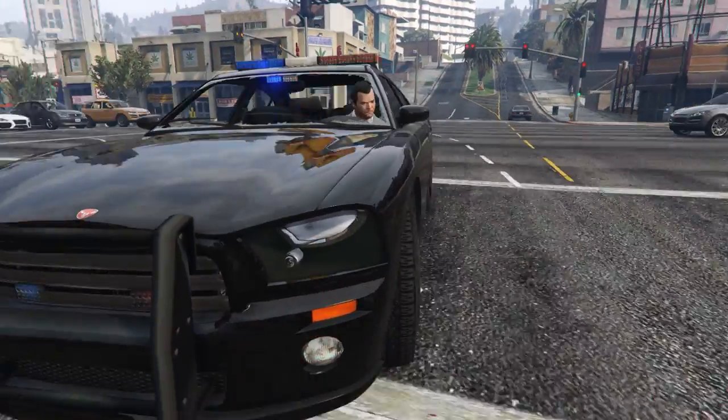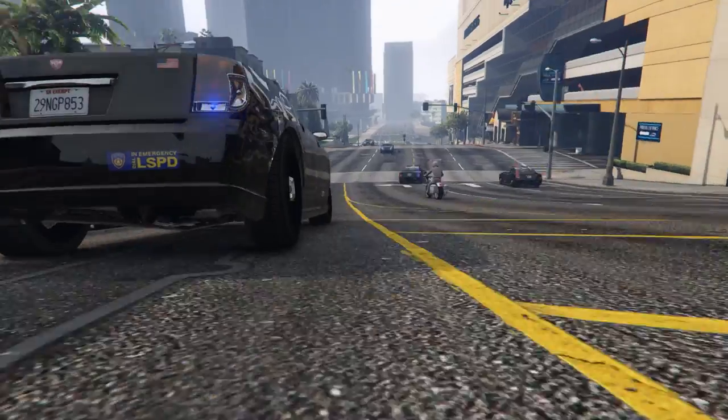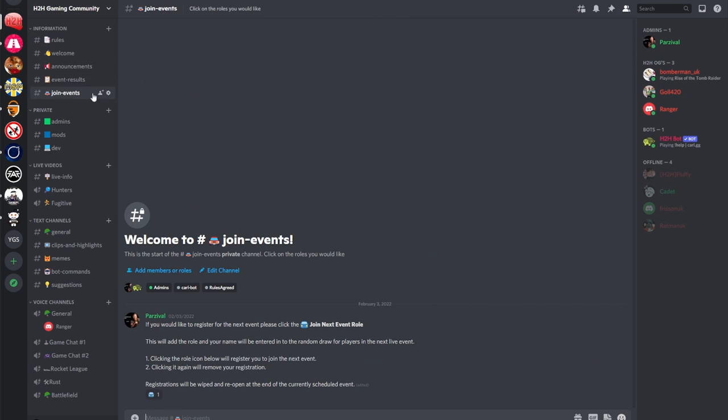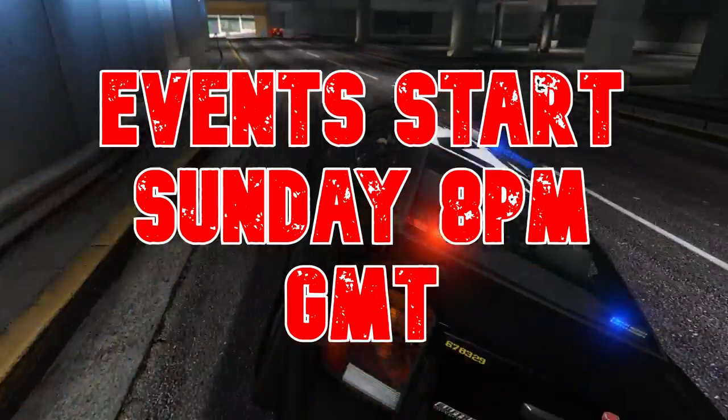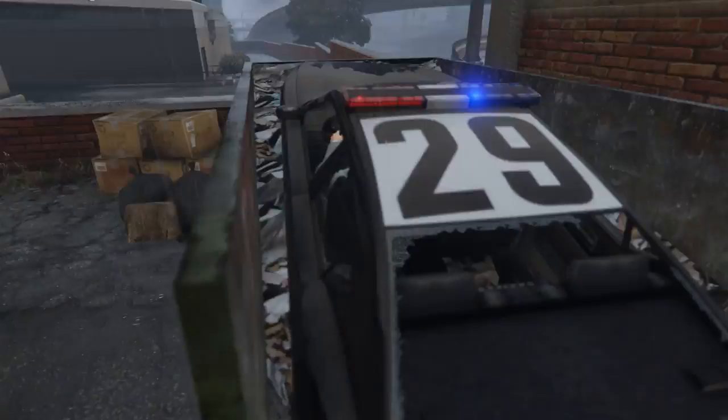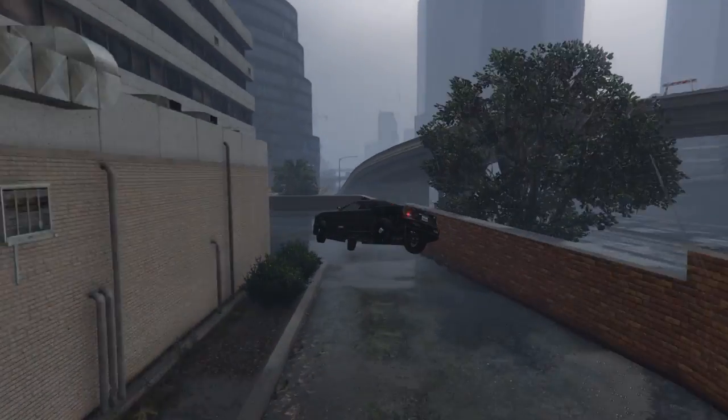Now head on to our Discord server — you'll find the link in the video's description. Make sure you understand the server rules and register for the next event by clicking on the little icon in the Join Events channel. Events run every Sunday at 8pm and registration closes at 7pm, so make sure you're registered early. Get installed, get registered and happy hunting.